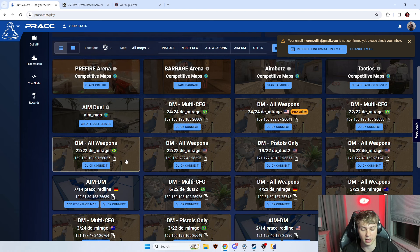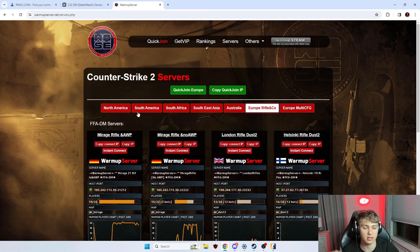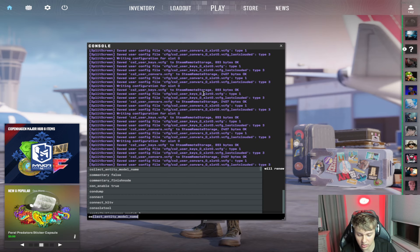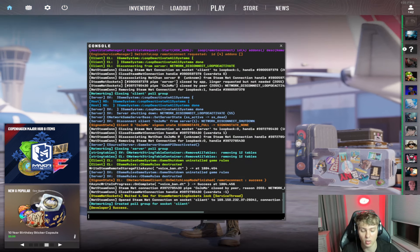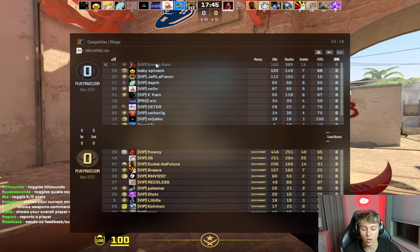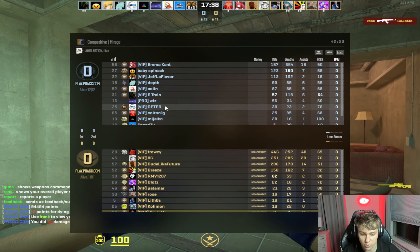Prac.com is very popular in NA and South America. If you're in EU, xplay is good, and there are warm-up servers there too — for example, 'Europe Rifle.' Once you find a server, copy the IP, open Counter-Strike, open your console, type 'connect,' paste in the IP you copied, and you're now going to load into a Deathmatch server where pros are warming up for their matches.